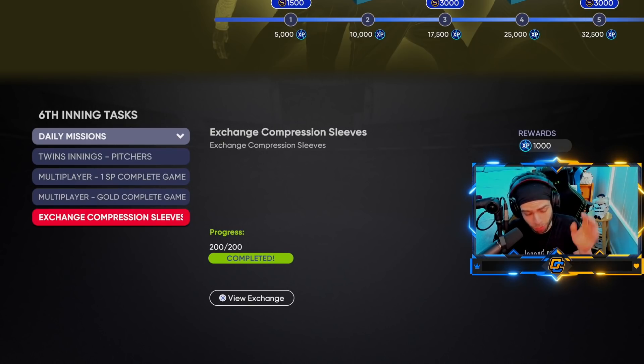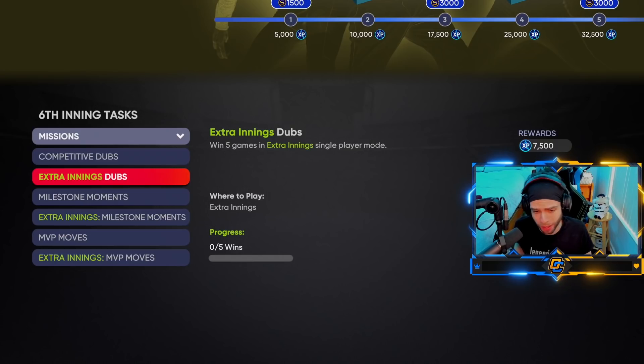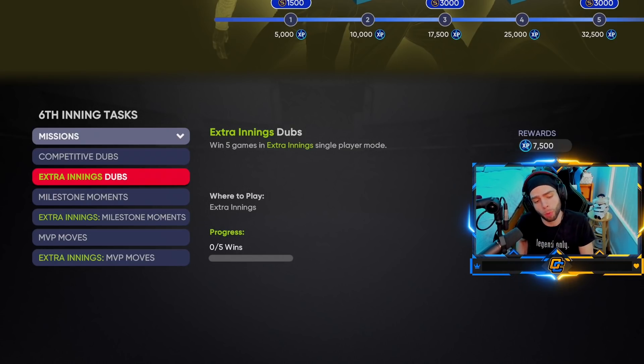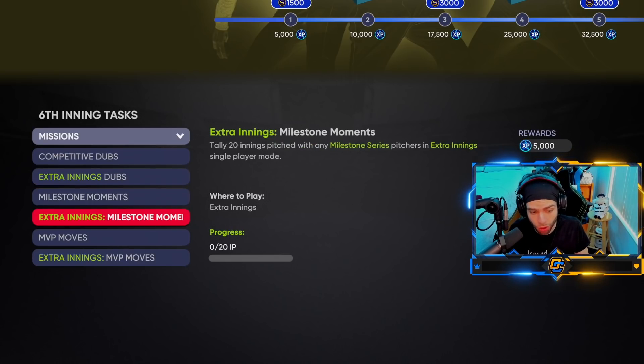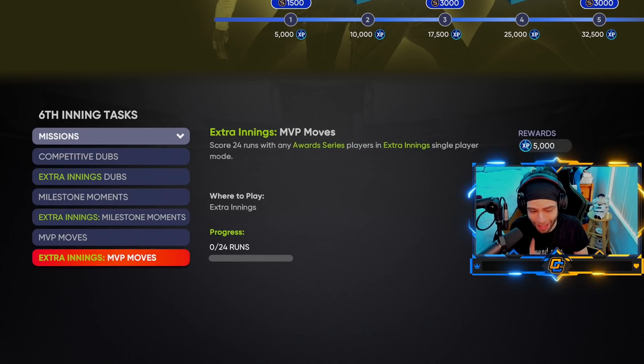Exchanges — all the usual, you guys know the deal. Missions: interesting point here — extra innings is now a big focal point. They want you to grind extra innings. Extra innings dubs: five games. Extra innings milestone moments: 20 innings pitched with milestone pitchers. That's interesting — use milestone pitchers in extra innings.